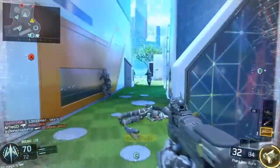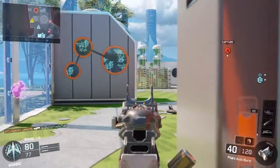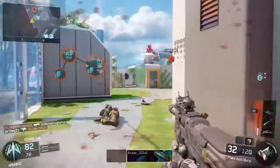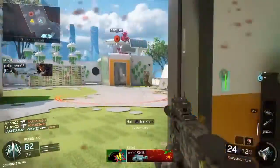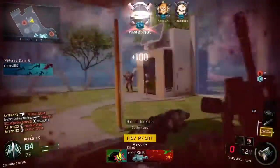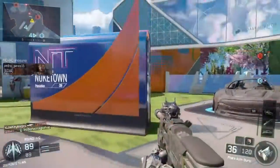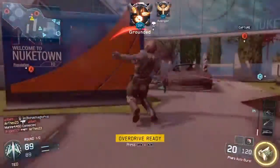The best way to get a lot of kills is to flank. You're going to know where enemies are using the UAV, and you'll be able to come up on the side or from behind them and just go to work. Running with even one teammate helps a lot — they can distract enemies in the front while you come in from the side or behind and get a lot of kills.